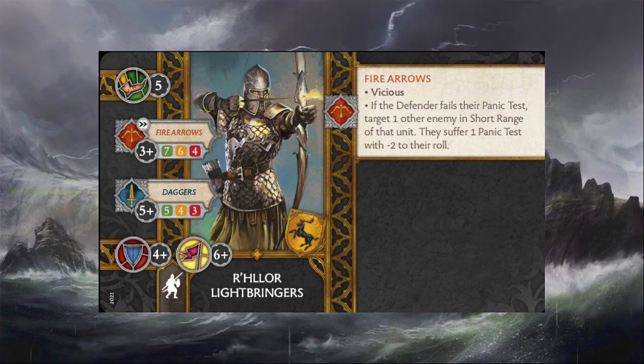Looking over to their abilities, we see that the fire arrows have the ability Vicious baked into them, so they'll get minus two to panic tests whenever they cause one on the unit they're attacking. And then if the defender fails their panic test, you target one other enemy unit in short range of that unit, and they suffer one panic test with minus two to their roll.